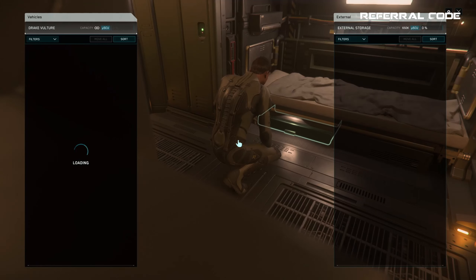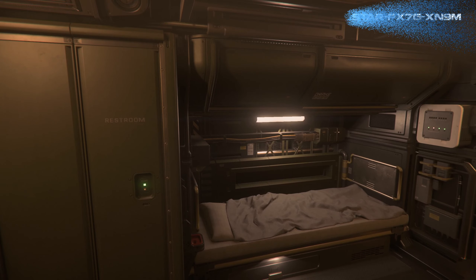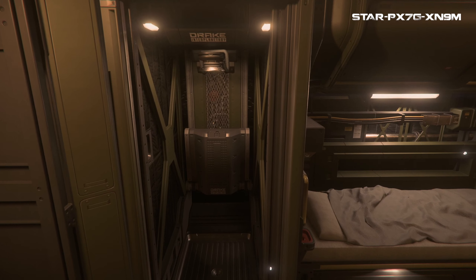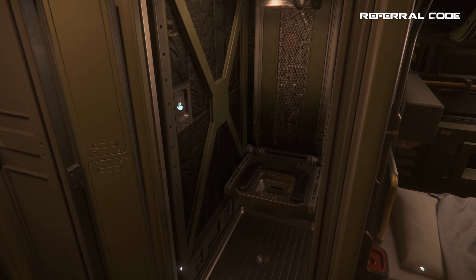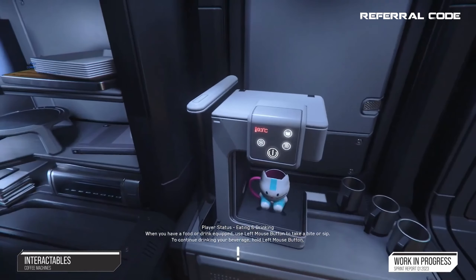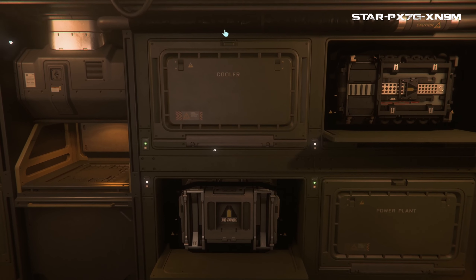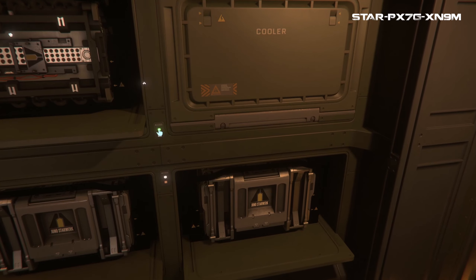The Vulture has some very decent living quarters — something the Cutlass series could use. You get a full-size bunk with Drake's own composite mattress tested by professional haulers. No word on what those composite materials are or where they're sourced, but with it being Drake, you're probably best not knowing. You also get a closet bathroom which has a door, which again is something some ships cannot say. The interior also sports countertops that we might one day put items on, like a coffee maker. Ship components are conveniently tucked behind panels, relevant because in 3.19, they plan to add the ability to remove components from other ships — to sell them or replace your own with upgrades.